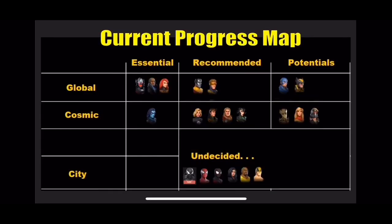Looking at my current progress map, I have essential, recommended, and potential characters mapped out. For Global, Phoenix and Ultron are both T14 now — that's two down. That's one tech and one mutant, which fills those niches nicely when aiming for three of each specific trait.